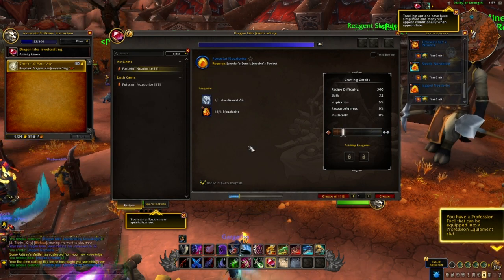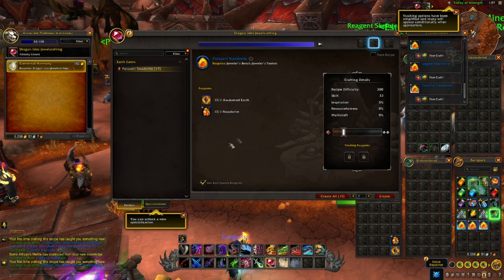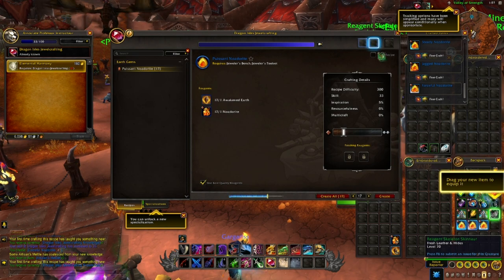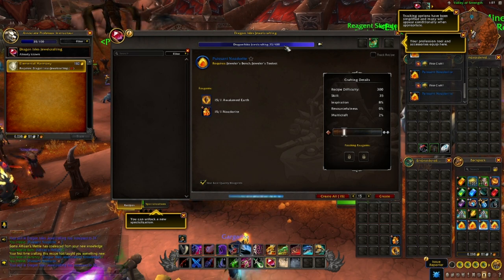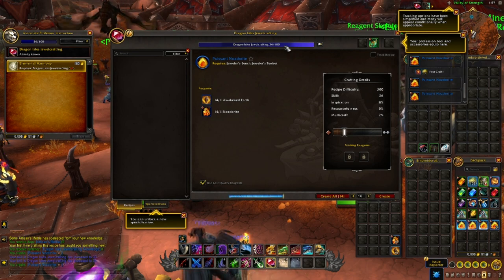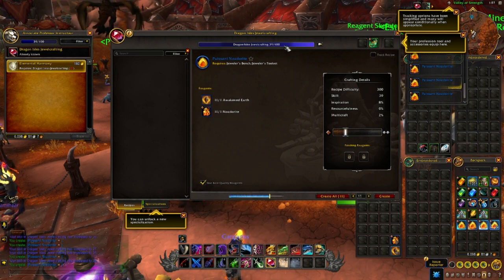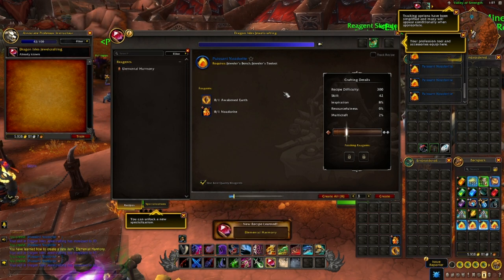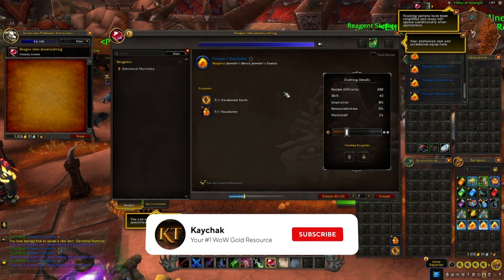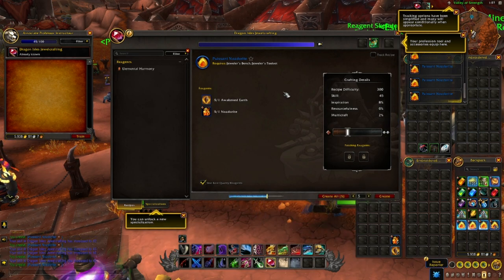You should now be at 30 skill and be able to train the Neltharite gem cuts. You definitely want to be making one of each of these, so that's four Neltharites and one of each of the Awakened Elementals. The materials listed will get you to 50 skill, but you can actually cut these gems all the way to 80 skill if you want. If you're a slow-and-steady leveler willing to farm your own Awakened Elementals and use the daily cooldown, you can push your Jewelcrafting skill up to 80 fairly cheaply. If you just want to buy everything and blitz it, this will be extremely expensive at the start of Dragonflight. As a note, you can also make Elemental Halvings learned from the trainer, which can take you to 75 skill, but it's so much more expensive than cutting gems that it's not really a viable leveling option.